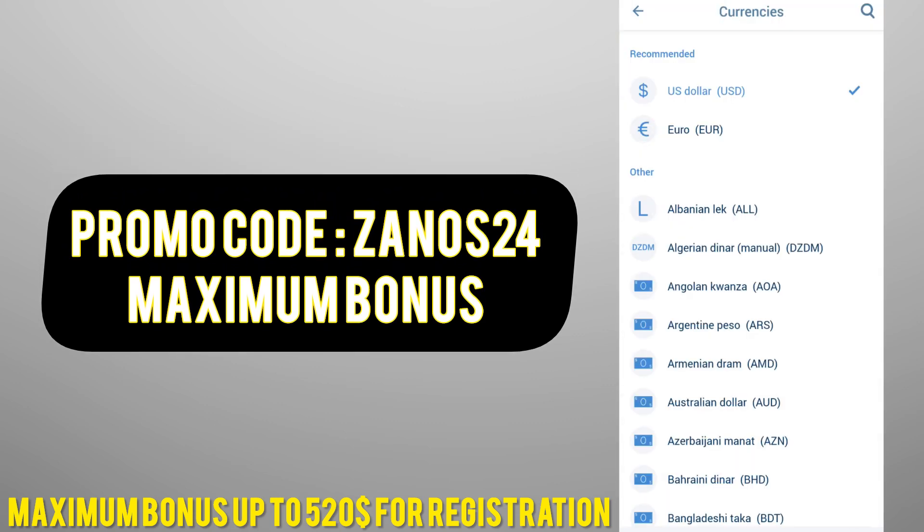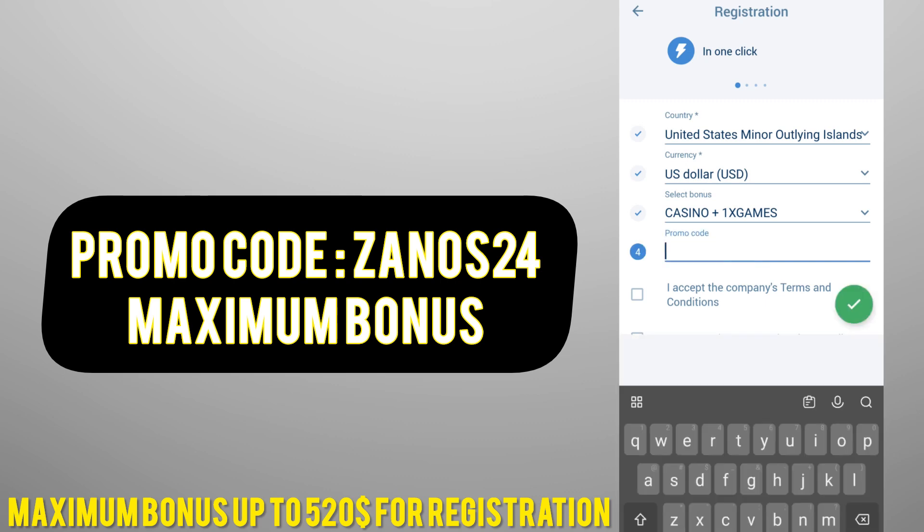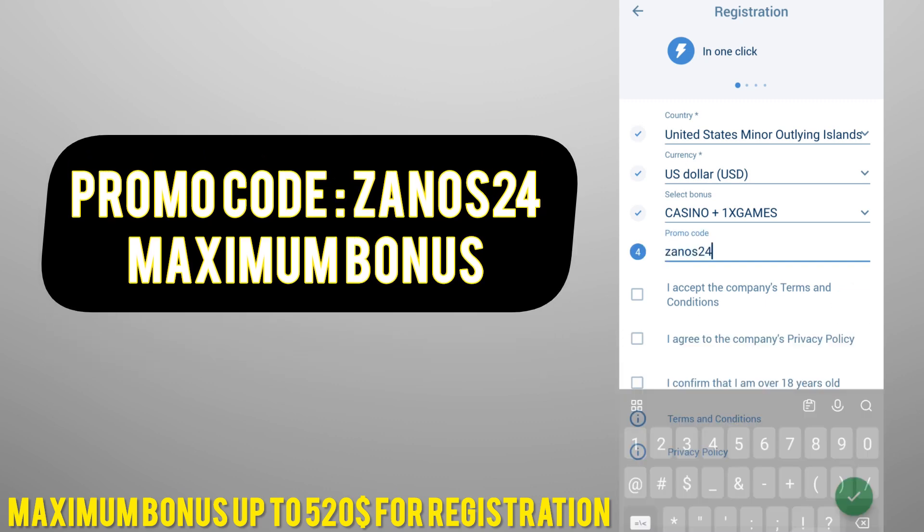I select my country as United States, currency as US dollar. Select your bonus, accept it, and enter the current promo code: ZA on S 24.